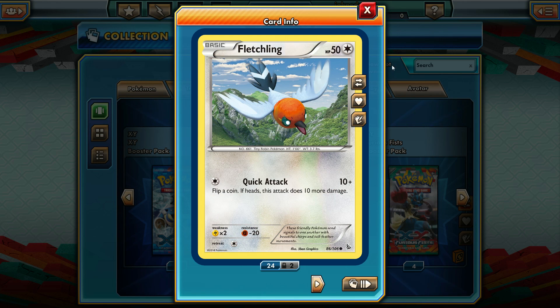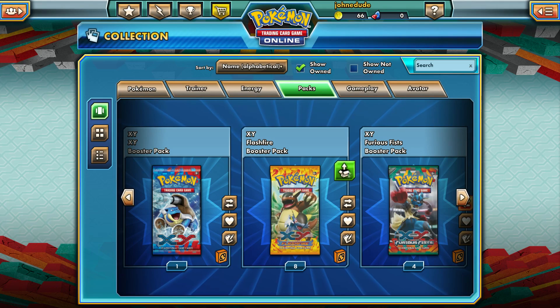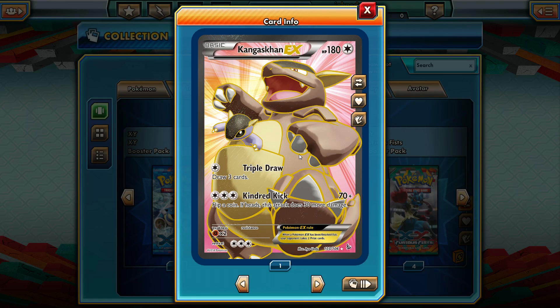Heliolisk is pretty adorable too, and Geodude — is that the Battle Pyramid? Is that Battle Frontier confirmed for Omega Ruby and Alpha Sapphire? I don't really know, but I hope so! Got Fletchling too, so pretty cool packs to open overall.